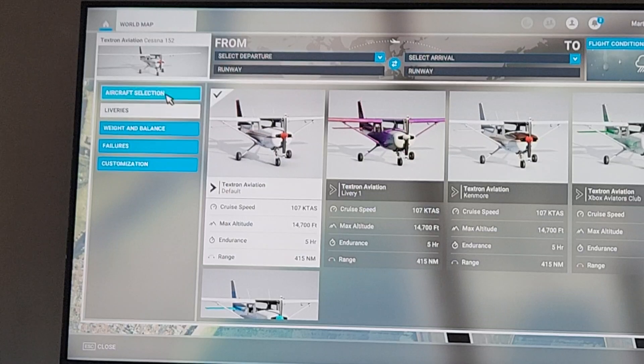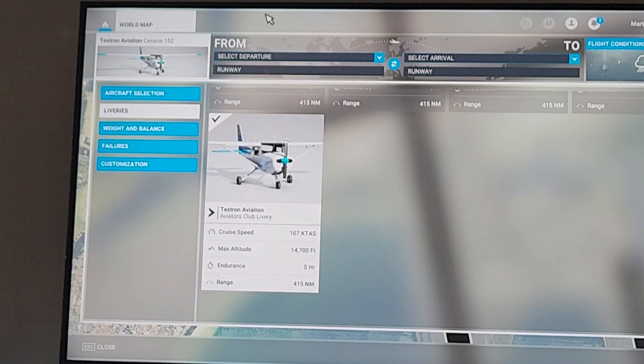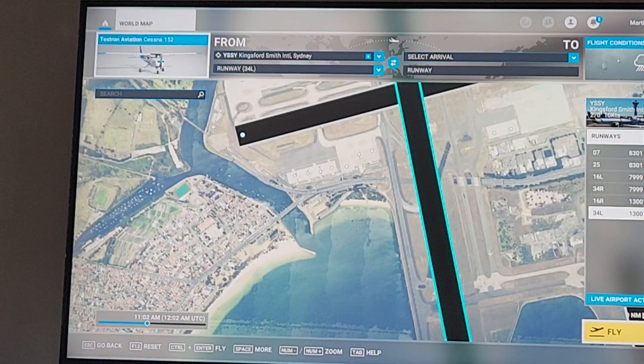I'll change my livery by going to liveries up here, and just change it to the blue Microsoft one. Then you can go to set departure — I'll just press Sydney.